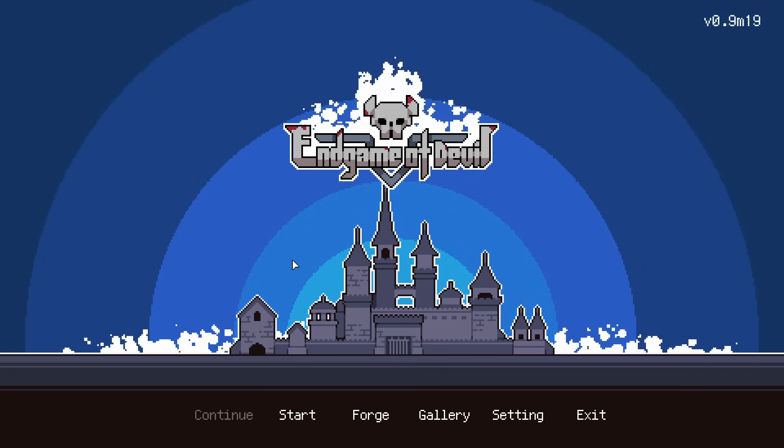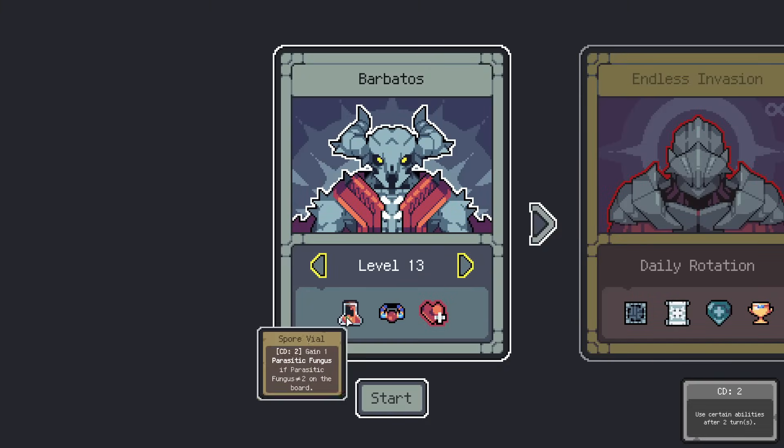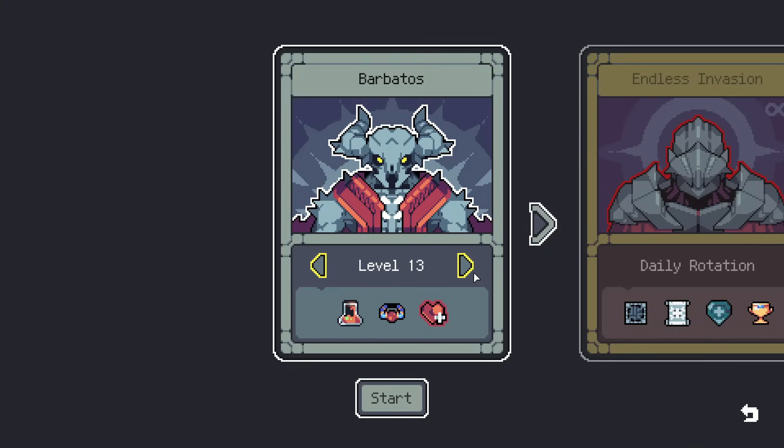Hello everybody, and welcome or welcome back to Endgame of Devil the Luck, a Landlord-style drafting roguelike that I'm excited to be back to here today. We are on level 13, even though the game unlocks me two levels for some reason, I'm gonna go through them with honor in the correct order.